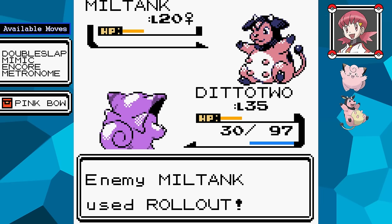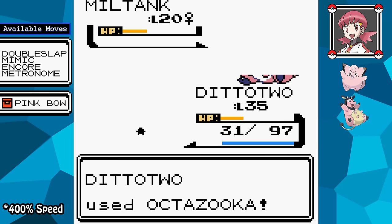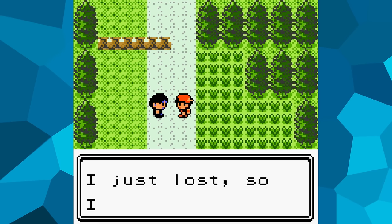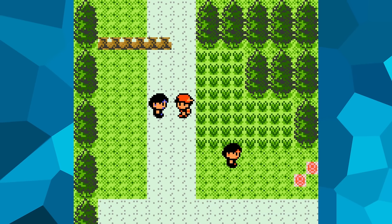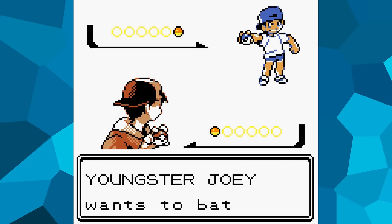I made a few more attempts. No matter what, Miltank always goes for Rollout, so I have to hope Metronome gives me something that can disrupt the move before it gains power. On my final attempt, I managed to get Minimize and also confused Miltank with Swagger. So the point is clear — even with a Ditto, most NPC trainers in Johto are kind of a joke, and we'll be skipping to the more important parts from here.